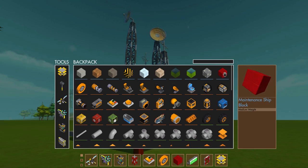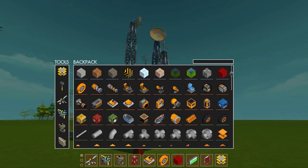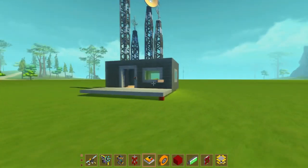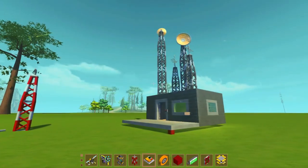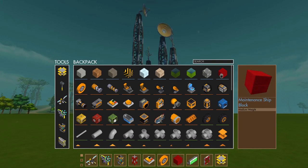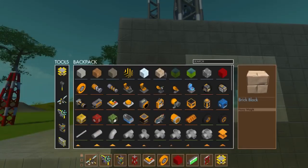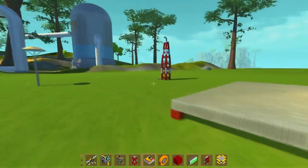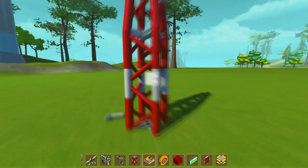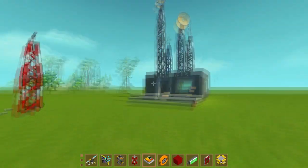And there's the new maintenance ship block — that's actually it. I really hope they add more blocks because they did say they would release more parts with the full update of 0.2.11. But at least we got one more block and it does look cool — I can imagine building cool things with it. The path flight block and tile block aren't that great to build with, so this is a nice addition. Anyway, that's going to be it for this video — I hope you enjoyed it, hit the like button, and I'll see you in the next video. Thank you all for watching, goodbye!